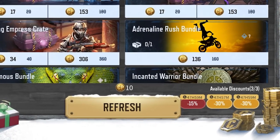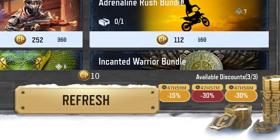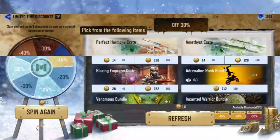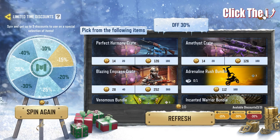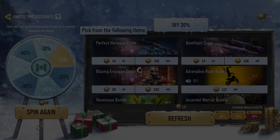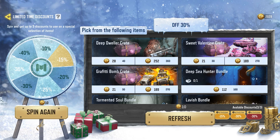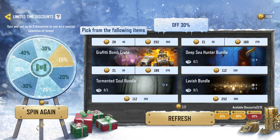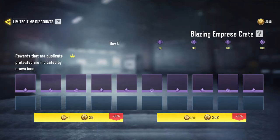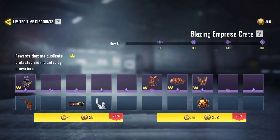I can select any of these discounts and all the crates and bundles will be adjusted accordingly. Another thing I want to show you: if I refresh again, you might think you'll get a different set of crates and bundles, but you actually get the original set. So there are only two lists of crates and bundles — don't waste your court points.